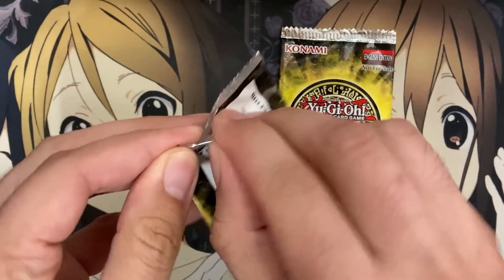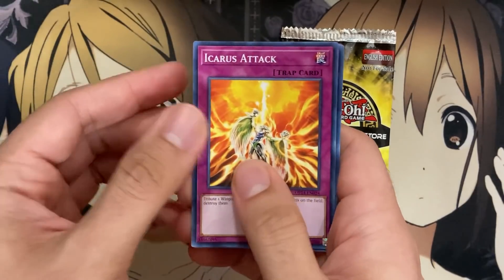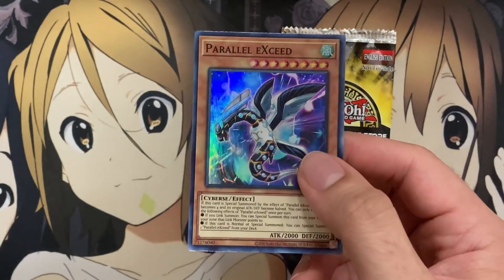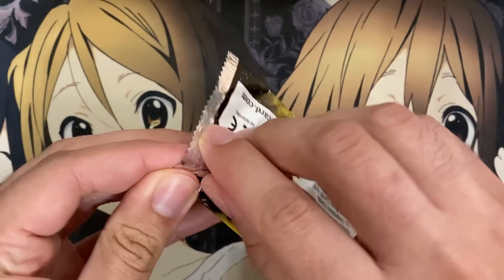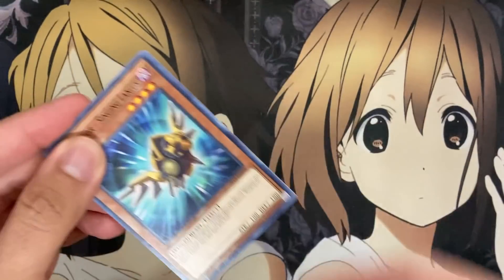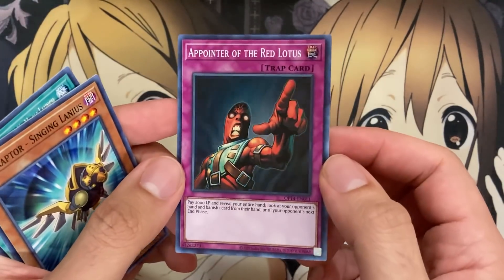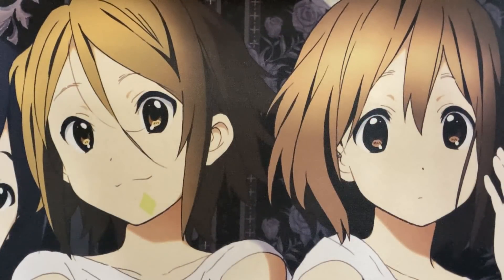We're down to two packs left. We have an Icarus Attack again and another Shade Brigadine. And we have another Parallel Xe, so at least I'm close to a playset of this — having a full foil playset would definitely be awesome. Down to the last pack — I'm either going to get a Mess and Gelato or an Ultimate Rare. We have a Singing Lanius, a Rank Up Magic Launch, and sadly we have an Appointer of the Red Lotus for our last Super. Definitely a good amount of doubles throughout everything here.